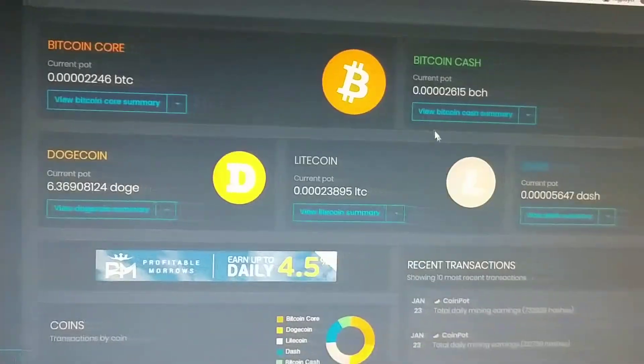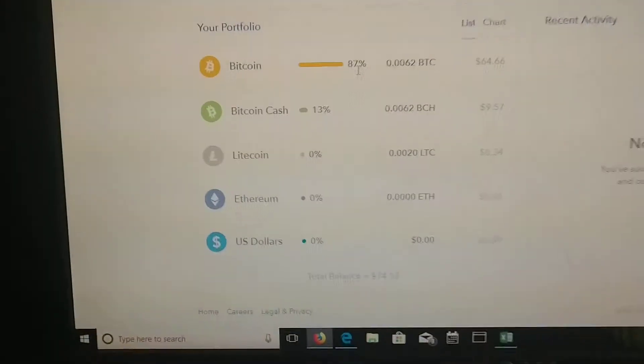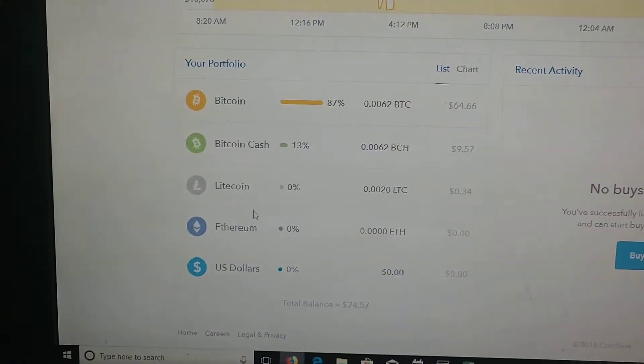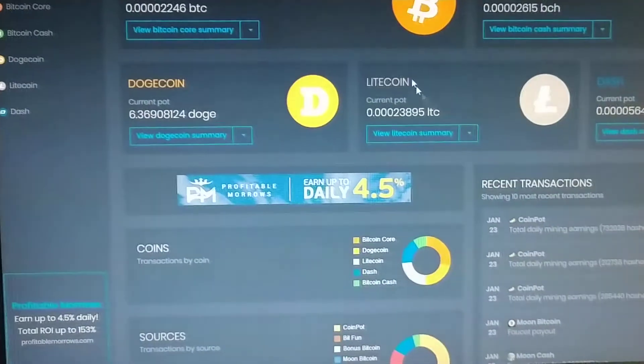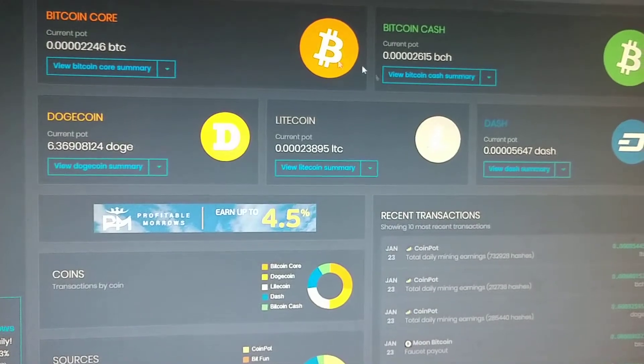Each one of these you can get through CoinPot, but if you remember on Coinbase, they only deal with Bitcoin, Bitcoin Cash, Litecoin, and Ethereum. So I will show you how to make that happen in just a little bit so you can get all of these to them.